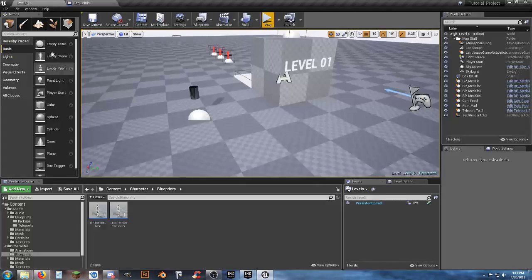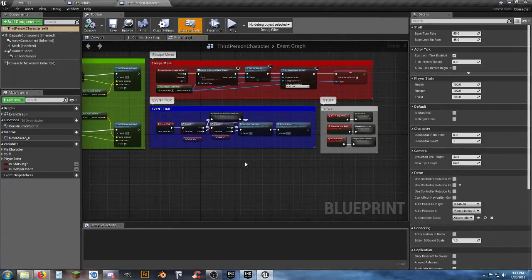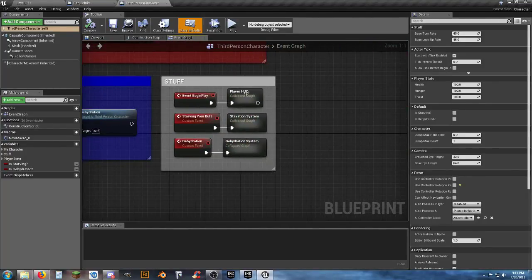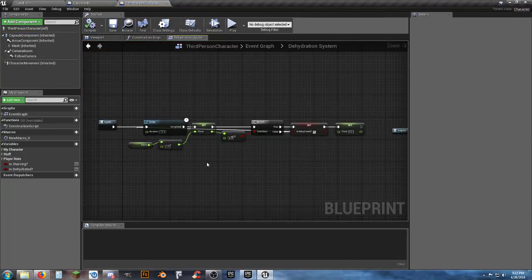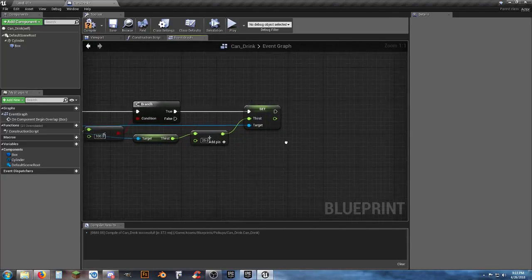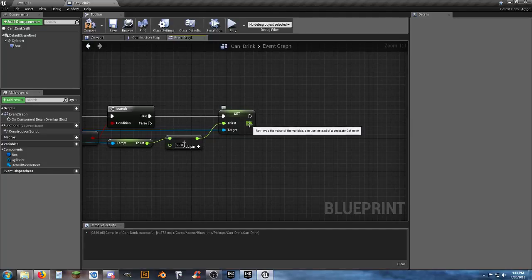We need to check if we set up a cap on drinks. Looking at the Third Person Character's dehydration system — it's not capped in there. So we'll add the cap here: use the new thirst value, check if it's greater than 100.